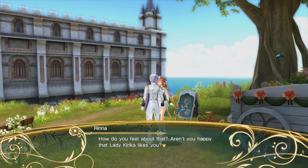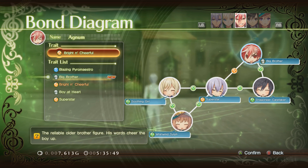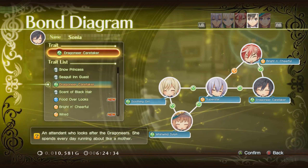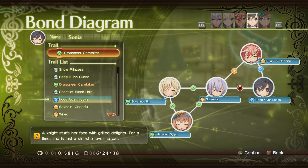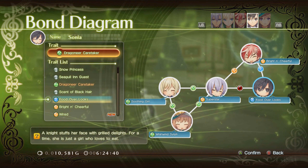Tip number three: character bonds. One thing that makes Shining Resonance Refrain unique from other JRPGs is its character bond mechanic. In this game, the characters can bond in specific ways to each other, and by setting different kinds of bonds you can influence characters to act a certain way towards each other.